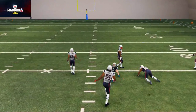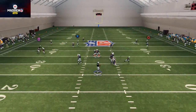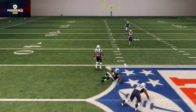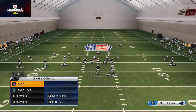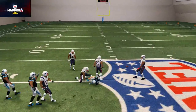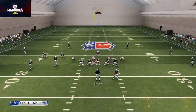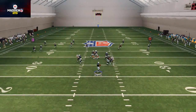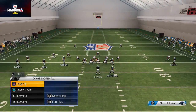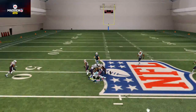Against zone coverage, against the Cover 3 you should see that Ted Ginn's route, after it kind of breaks upfield, will do a nice job at beating that zone because it's going to get upfield a little bit more. Now if you want a quicker read against the Cover 3, you can still fit this route in to Greg Olsen right behind the defender as he breaks, but it is a little bit more dicey. I like to say play it safe, be patient in the pocket, and hit the underneath routes.